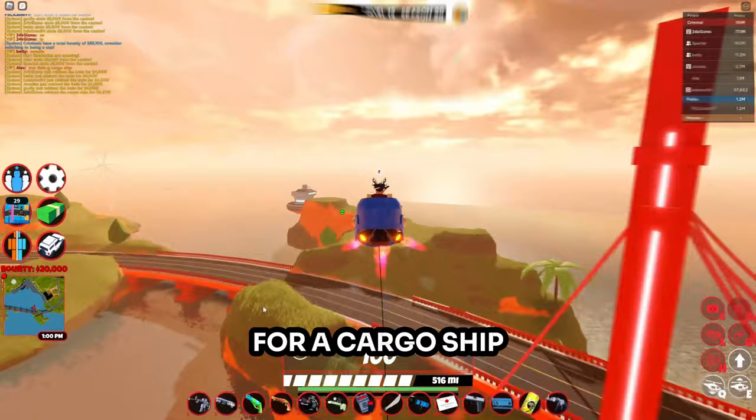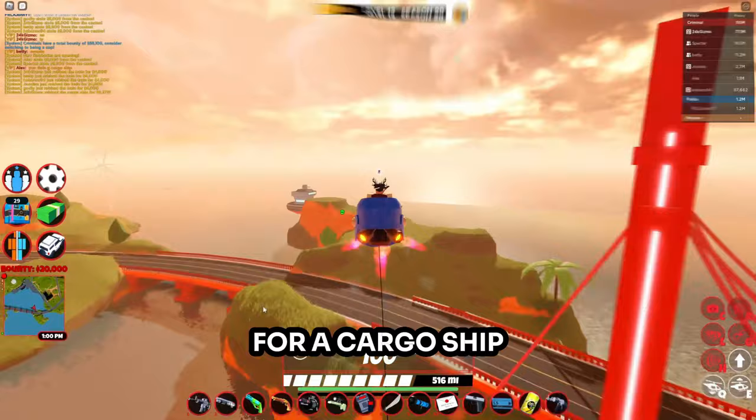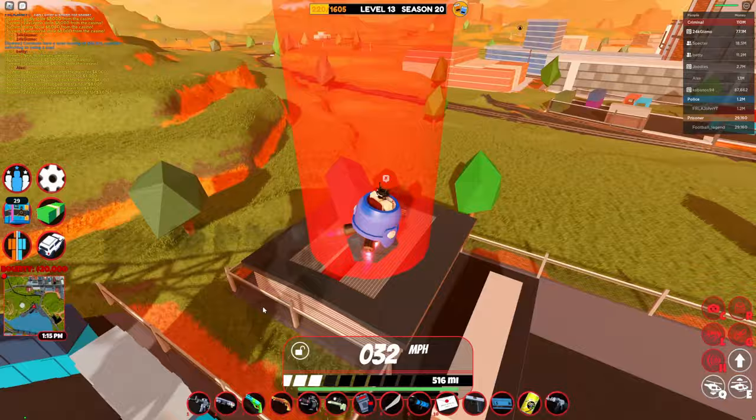Now we're just going to cache this and there's not really much else you can do for cargo ship. It's a pretty easy robbery and straight to the point. We got this last crate, then we just go cash it in — and that's all you can really do for cargo ship.